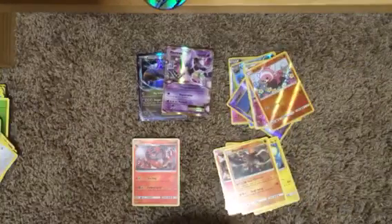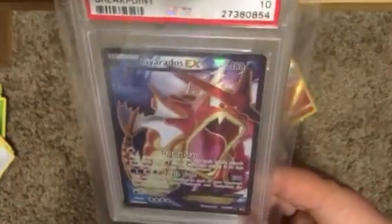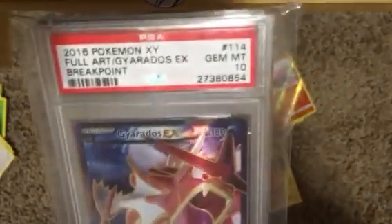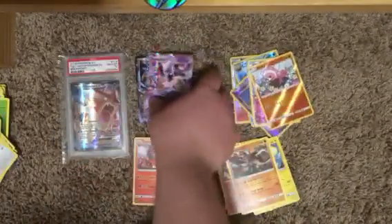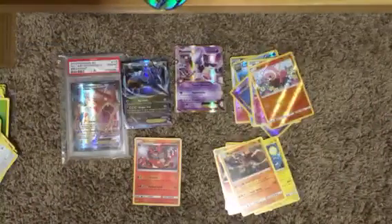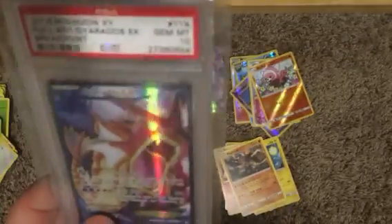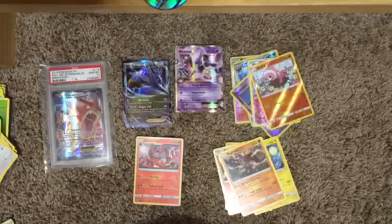Let us pop this bad boy open and see what they are. Oh — this is actually dope as hell. It's a shiny full art Gyarados EX, PSA rated 10. It's from Breakpoint. I don't know if it's worth a ton, but I like shiny Pokémon and it is mint — rated 10 out of 10. So we got our two big pulls: Mewtwo EX and Kingdra EX — very surprised. Plus the mint condition graded full art shiny Gyarados EX. I hope you guys enjoyed the video — leave a like and subscribe for more.